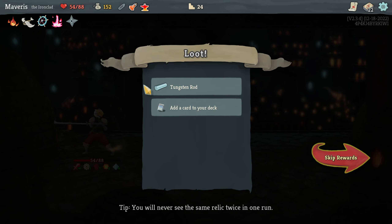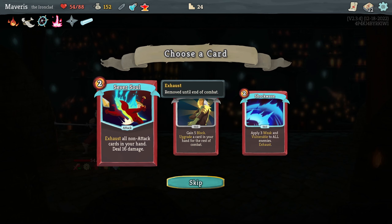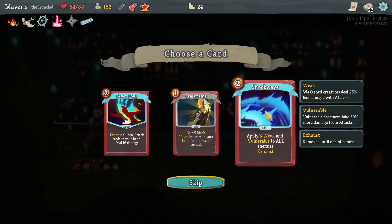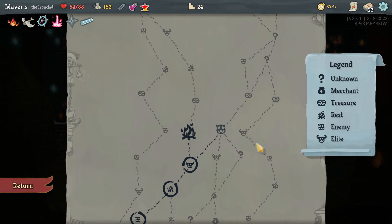Tungsten rod. That seems really strong. Sever soul — exhaust all non-attack cards in your hand, deal 16 damage. Cost two. Apply three weak and vulnerable to all enemies. I've liked that in the past, so go with that.